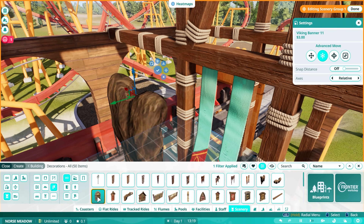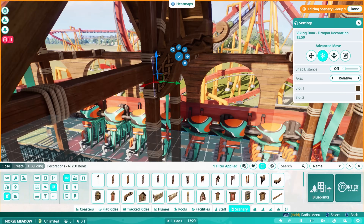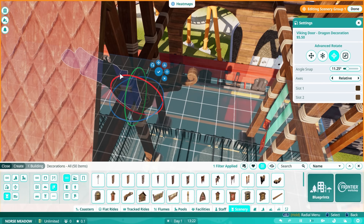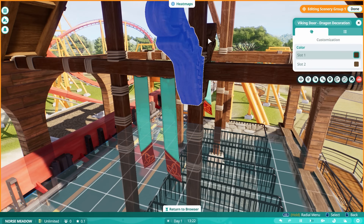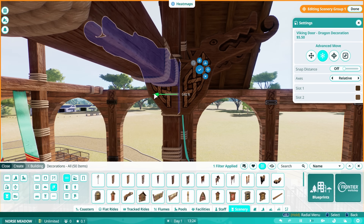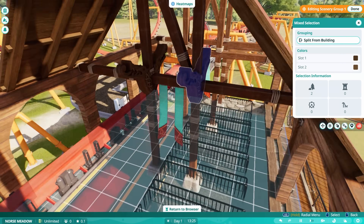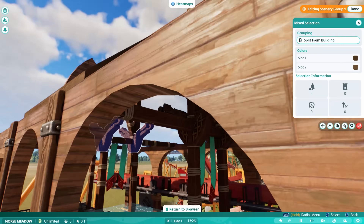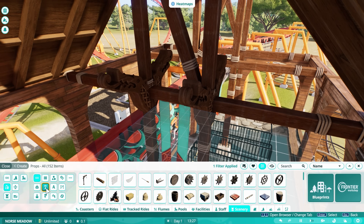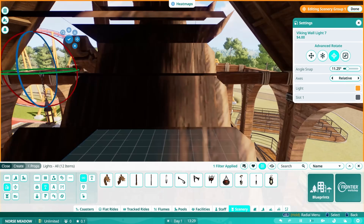Here we are adding some dragon-type stuff. Like I said before, this gives strong How to Train Your Dragon vibes, which I really enjoy. You'll notice this is taking me quite a while to build — a lot of it is because of all the new pieces and not knowing what's there, having to go hunting for things. Also, in the version of the game I'm playing, things are not where they need to be. There are roof pieces in the wrong column — like pitched roof pieces in the flat roof piece area, and wooden supports in the metal area.